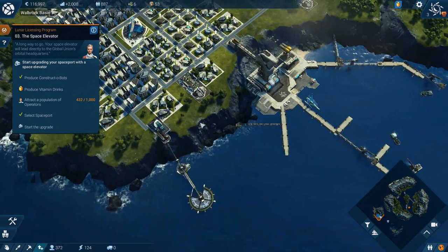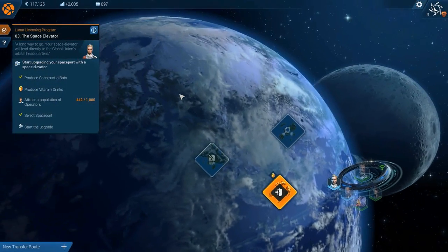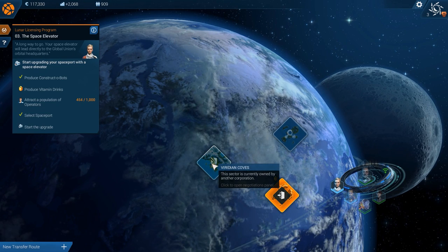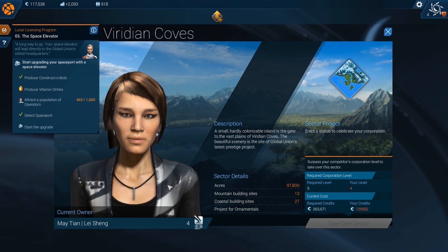That's basically where we left off. There was one additional thing - a guy in the space station contacted me. This is the main map. We can look at negotiation with the Viridian Cobes. We just leveled up to level four and we get the fleet size increased. We'll get to that soon too.